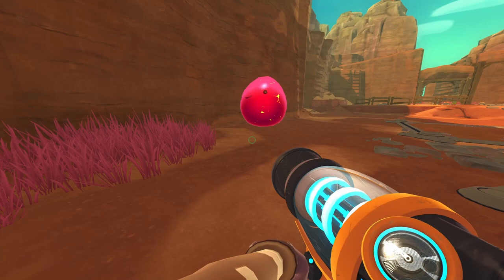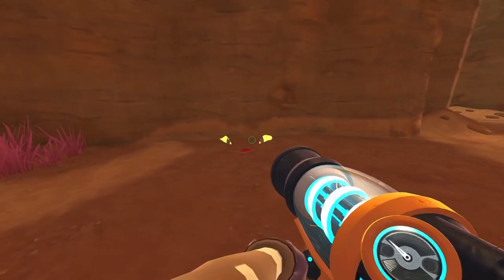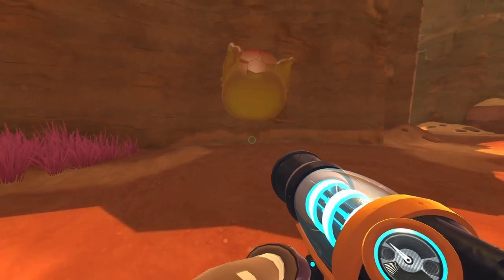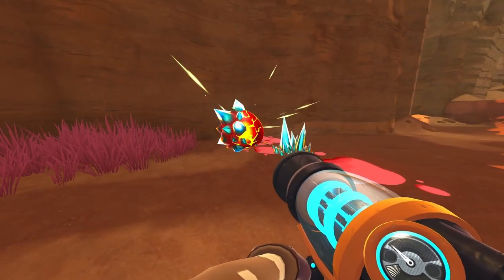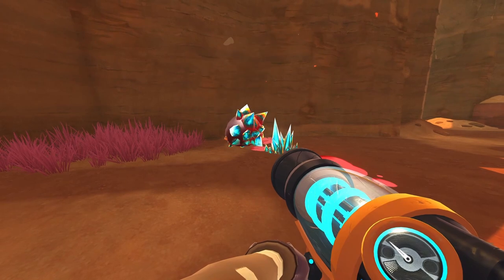These Largo slimes possess the characteristics of both slimes that they're made of, which can result in a teleporting rock slime, an exploding crystal slime, and many more combinations.